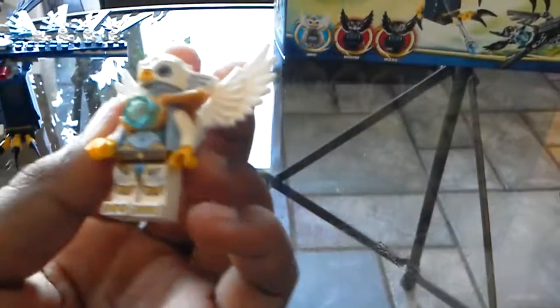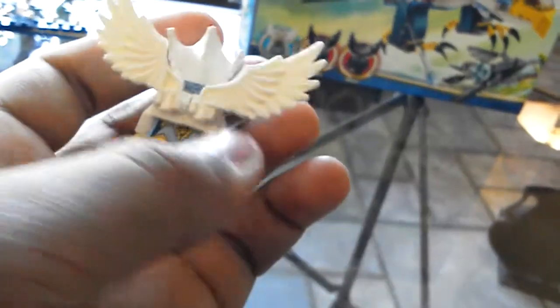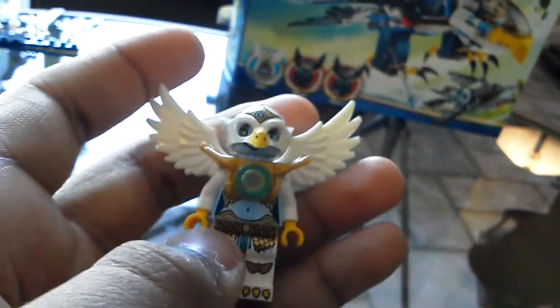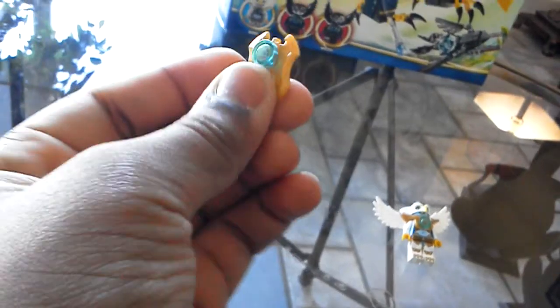Here is Eris. She's actually a girl eagle, she's friends with the Lion Tribe. She's got wings right there and the little feet. And here is her weapon, her battle axe with the Chi on both sides.